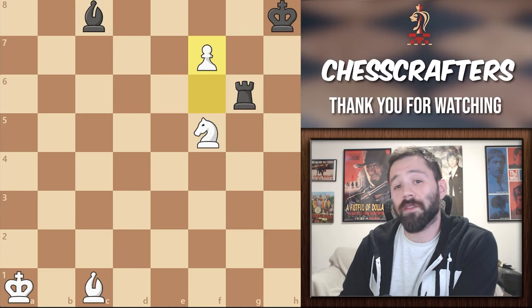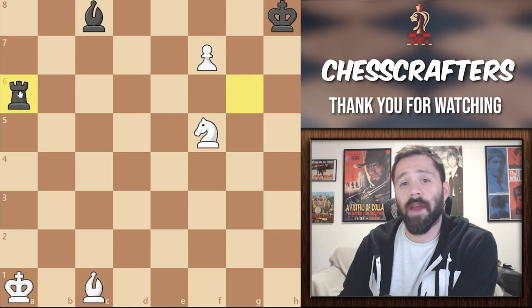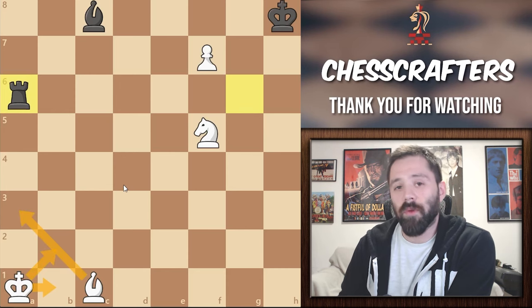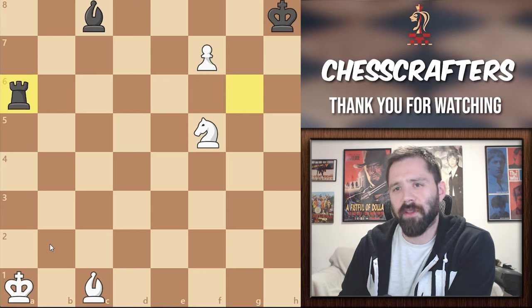Black's only real defense here is moving his rook to a6, check. White now has three possible moves: king to b1, king to b2, and bishop to a3. But what is going to be the right move here? Now, I want you to pause the video for a couple seconds and see if you can try and figure this one out.